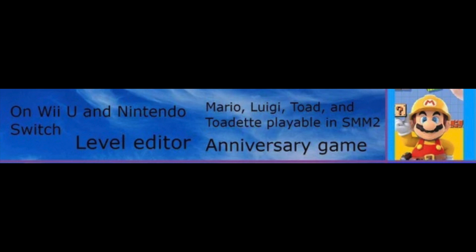Level Editor: As the name implies in Super Mario Maker, you're building your own Mario Maker levels, so there's actually a level editor in the game. If you hit plus and go to settings, you'll see the Mario, Luigi, Toad, and Toadette icons. They're all playable, which is kind of epic.